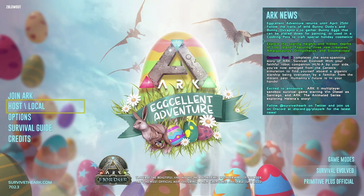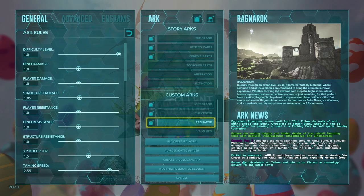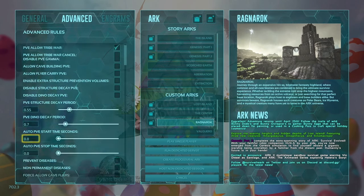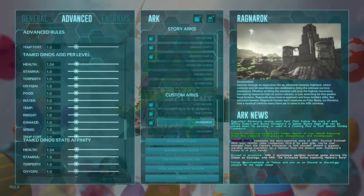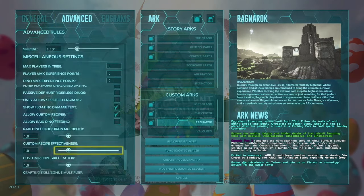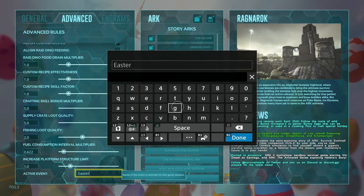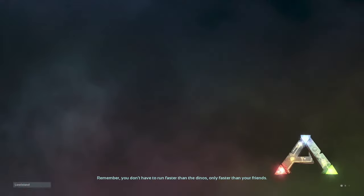So first things first guys, we have two ways of doing this. We can jump over to the settings menu and in the advanced tab all the way down at the bottom, you can see the spot where it says active event equals, and then there is a spot where we can input the event we'd like to activate. Right here you can see we already have the Easter event active. We can type in Fear Evolved, Turkey Trial, Winter Wonderland, or V-Day depending on what time of year it is and which event is active.